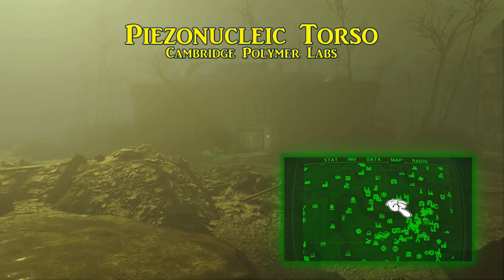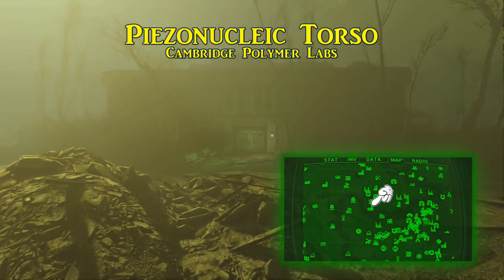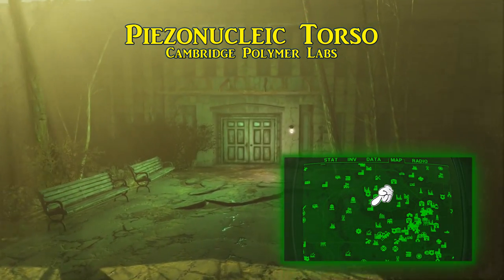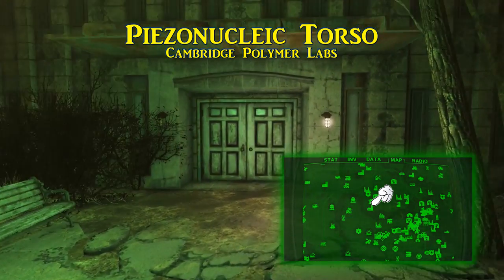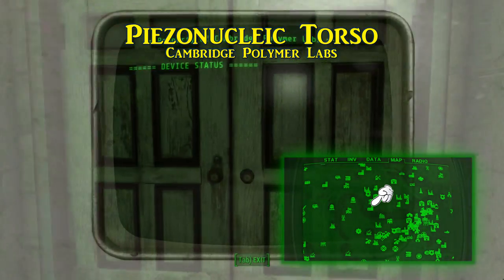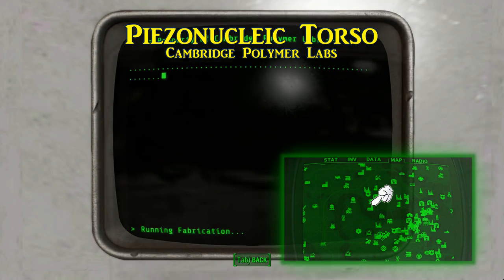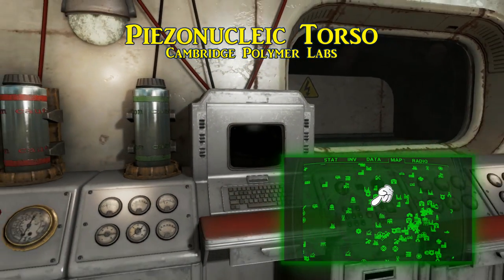We start out with the Piezonucleic torso. This is found — or rather constructed — in the Cambridge Polymer Labs, just south of the police station where you first meet up with Paladin Danse. A quest of the same name will begin, leading you to the laboratories in the back. Basically just find the samples around the lab and do as the terminal asks, and you will receive your power armor piece.